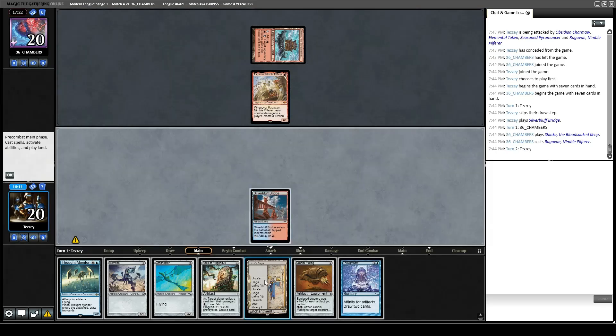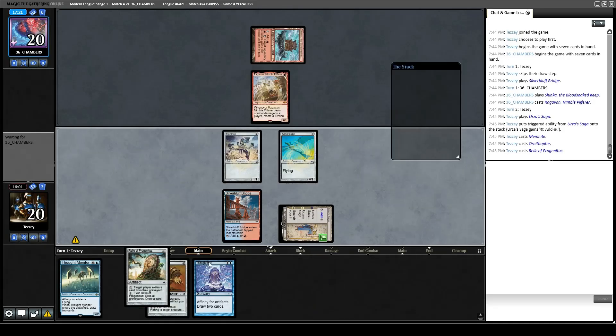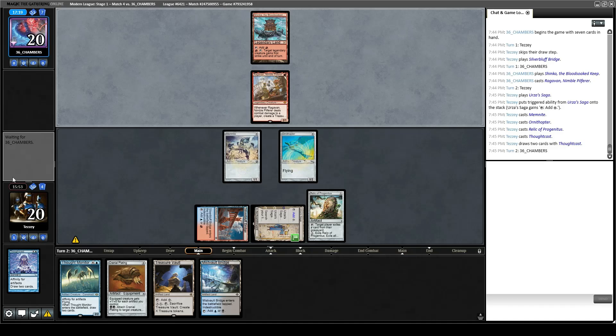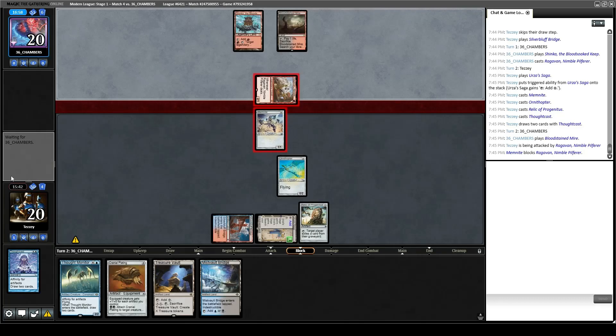Opponent plays Ragavan. Let's play Saga. Play Memnite, Ornithopter, Relic, Thoughtcast — got some extra cards now. We found lands, which is what we wanted as long as we're keeping the Saga. If our opponent plays a land and goes to combat, I think no matter what I just put this Memnite in front of Ragavan. If they give Ragavan First Strike that doesn't hurt my feelings so much, because it at least taps their lands — that means they're not playing something to disrupt our Saga or any of our other stuff.